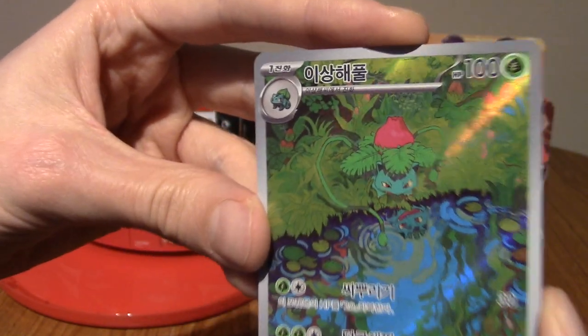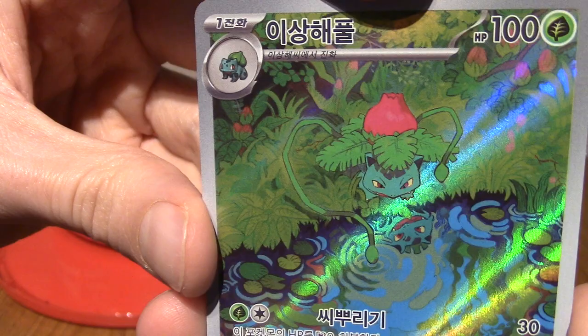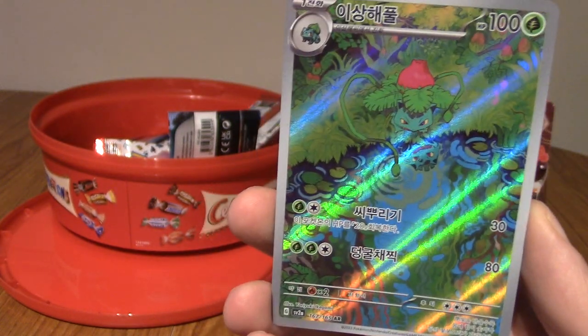Cool. I don't have that in English either. That is... wait, yeah, that is an Ivysaur. I don't know why its leaves are really big - it looks almost like a different Ivysaur, but that is amazing.